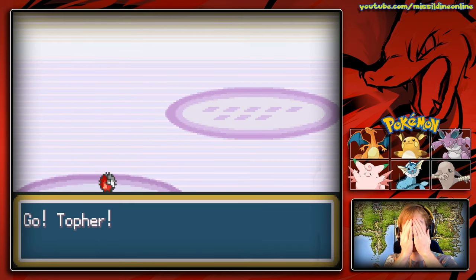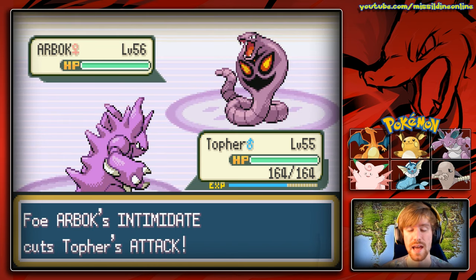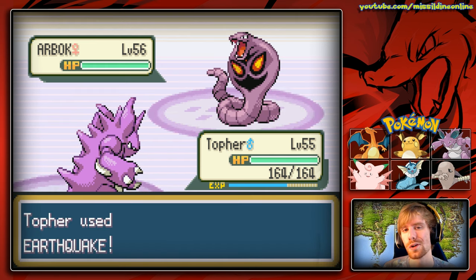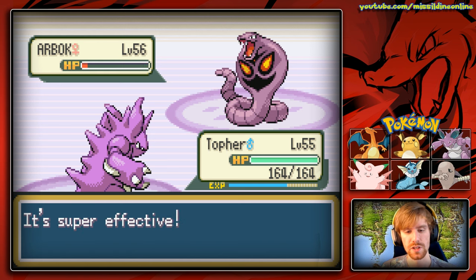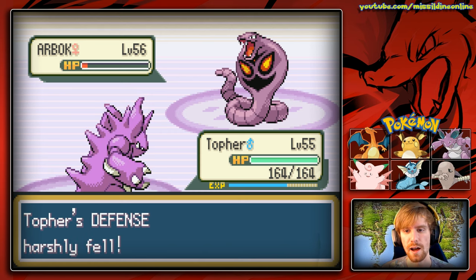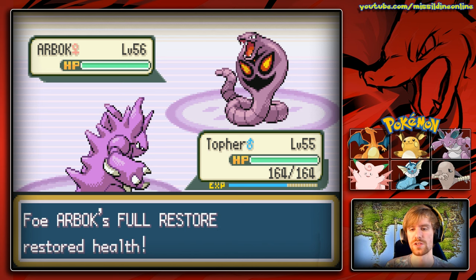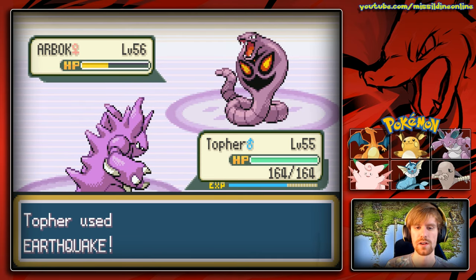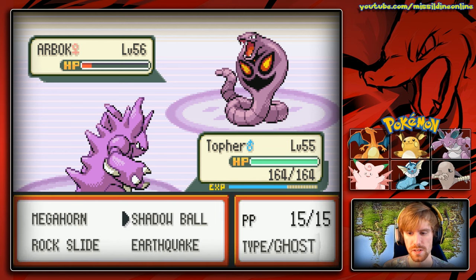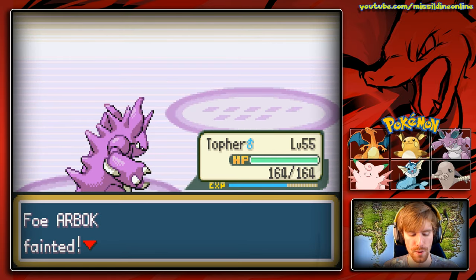Arbok comes out next so we switch to Topher for that Earthquake — but Arbok has Intimidate! That lowers our attack stat. I warned against this in the preview, yet here we are. What would have been a one-shot is now going to take two hits. Agatha uses a Full Restore on Arbok, but that's fine — we're faster so we can hit it again. We end up using Shadow Ball to chip down the remaining health and take it out.